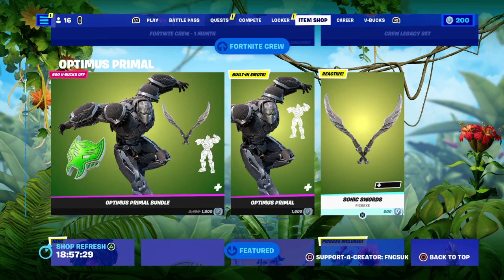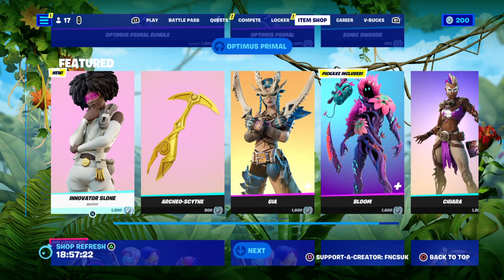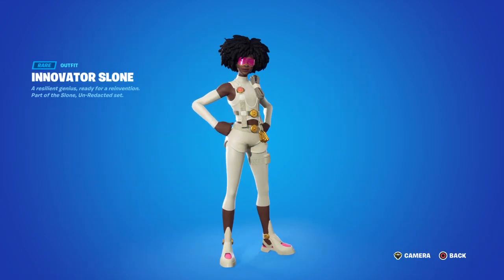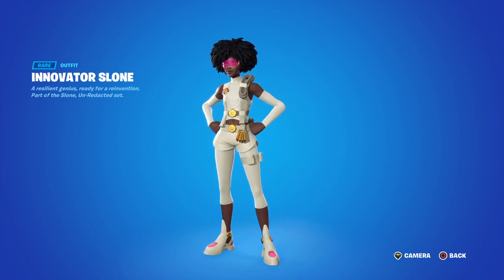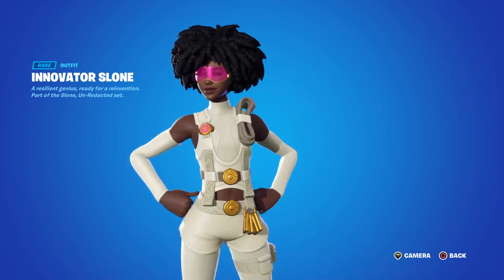Sonic Swords — fancy reactive with that one. Then there's Sloan, the Locker Skin. Everyone's going to buy this one — 1,200 V-Bucks. Look at that. Fancy Sloan. She's got an emote on her shoulder, but the rope's on the wrong side. In the Battle Pass Preview it was on the other side — the right shoulder, not the left.